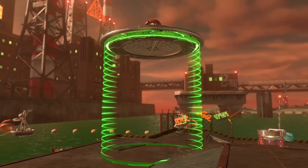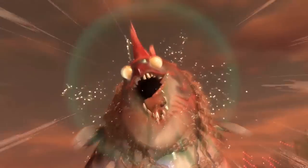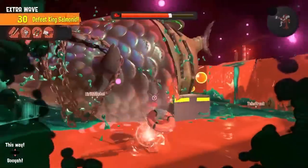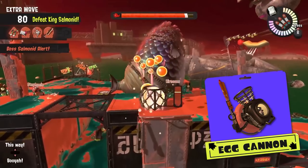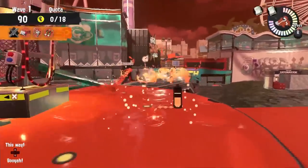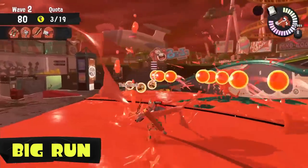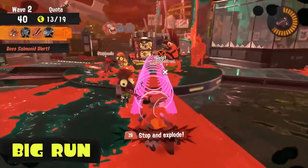We then get a Salmon Run segment. They show us some new boss Salmonids, and more importantly we get introduced to a new type of enemy called a King Salmonid — this one being called Kohozuna. This massive creature will appear randomly at the end of Salmon Run matches, and it's a timed battle where you have to damage him enough to scare him off. You can fire golden eggs at him which deal more damage, and other Salmonids are still on the field as well. A new Salmon Run mode called Big Run was revealed — Salmonids will start invading the city, meaning Salmon Run on actual battle stages. This will only happen every few months. Also, Salmon Run is open 24/7 now — no more wait periods between rotations.